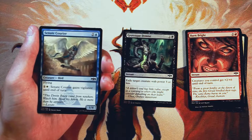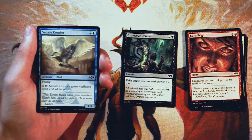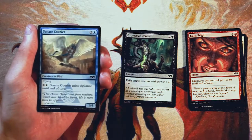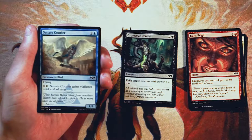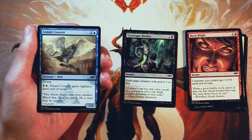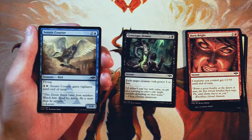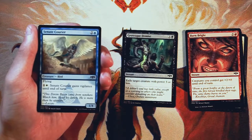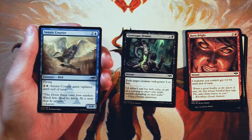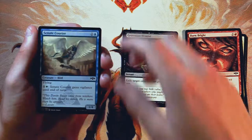Cynic Courier is a 1/4 for two and a blue with flying. You can pay one and a white and it gains vigilance until end of turn. This is just like a wall in the skies — if there's nothing on the opponent's side with flying, it'll get in for a little damage, and you can pay the mana to give it vigilance so you can leave it up as a blocker while still swinging. But it is just a one-point swing. That big toughness of four for only three mana is decent for stalling the skies, but it's a pretty good blocker and that's about it. Not a very exciting card, and mana sinking on something like this isn't super thrilling.